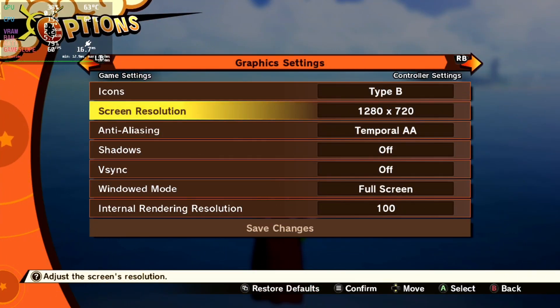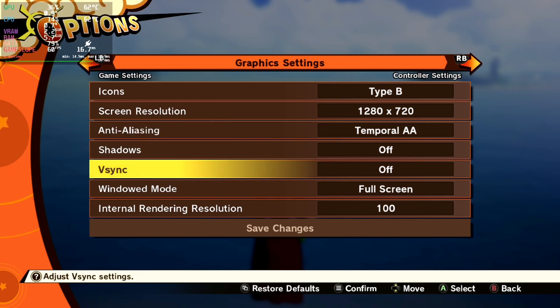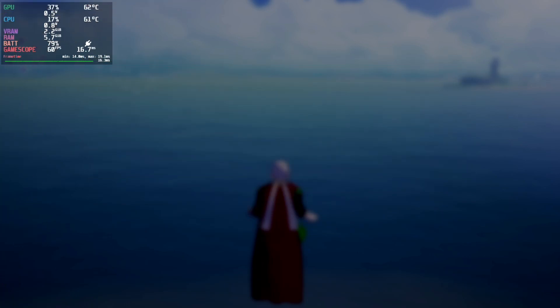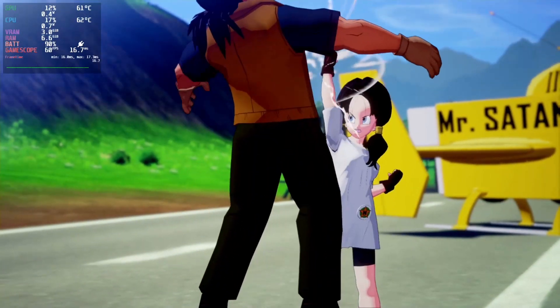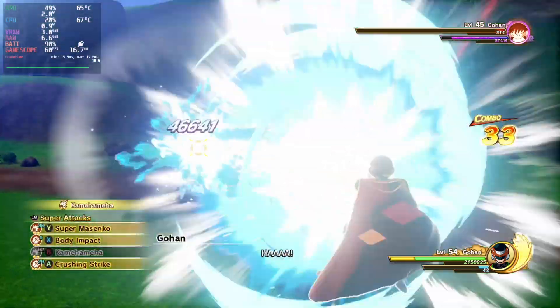As for the game settings, screen resolution is set to 1280x720, temporal AA for anti-aliasing, shadows and V-Sync are off. V-Sync seems to cause some micro-stutters, but go ahead and try it out for yourself if you want to see what I mean. Window mode is also on full screen. All of the gameplay you see here is being run with the refresh rate set to 60fps, which holds quite well, even during combat.